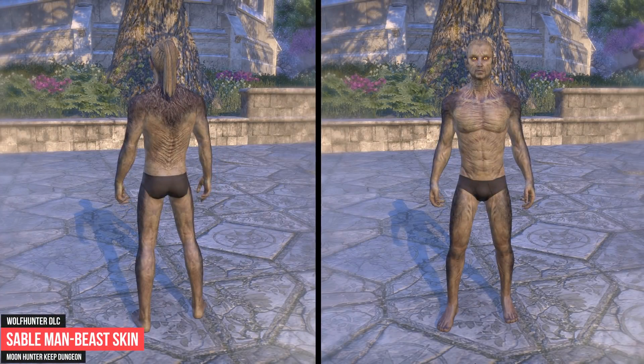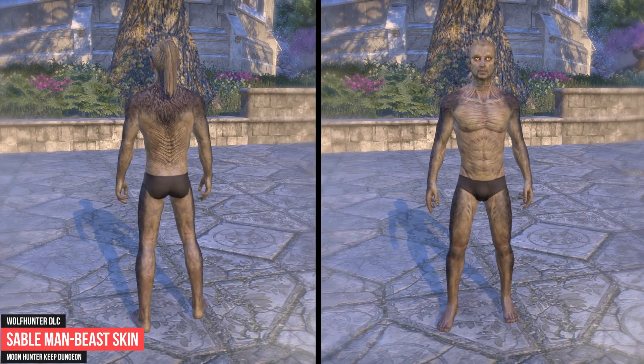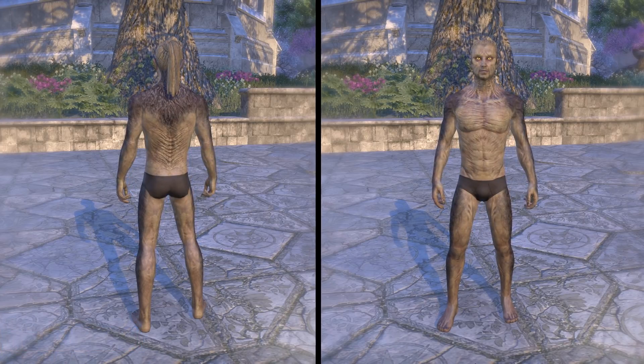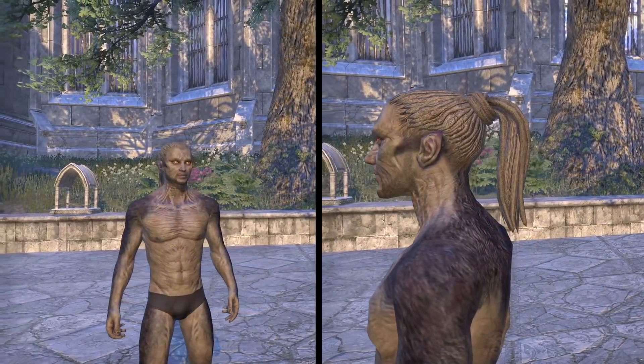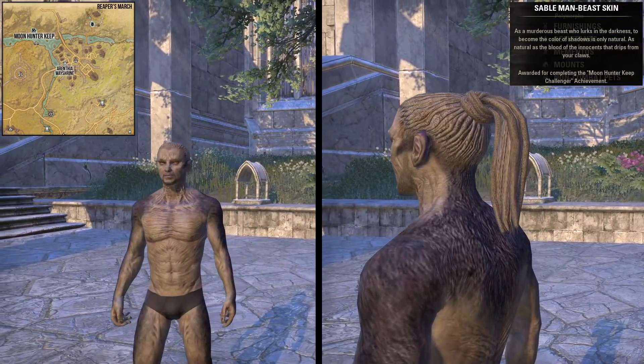The Sable Man-Beast Skin is obtainable in the Moon Hunter Keep Dungeon, which is part of the Wolfhunter DLC. For completing the Moon Hunter Keep Challenger Achievement you will be awarded with the Sable Man-Beast Skin. You have to complete a speedrun, a no-death run, and also defeat the last boss on Hard Mode on veteran difficulty of the Moon Hunter Keep Dungeon.